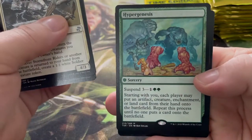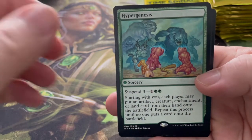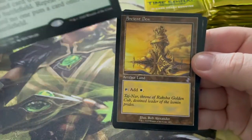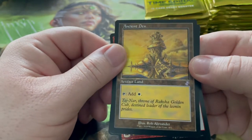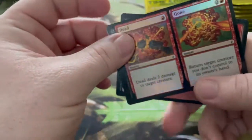That's pretty cool, just a shame it helps everyone out not just me. Ancient Den — a nice artifact land. Dead and Gone. It's full of hope — let's see. We've only got about a third of the box left, so we've got two mythics now. Looking a bit better.